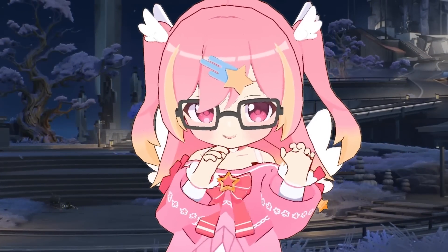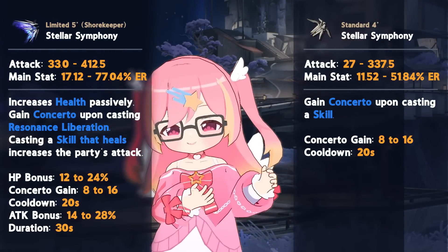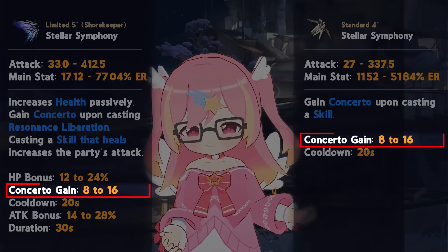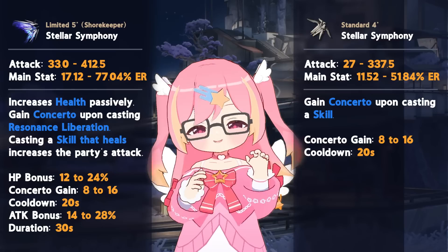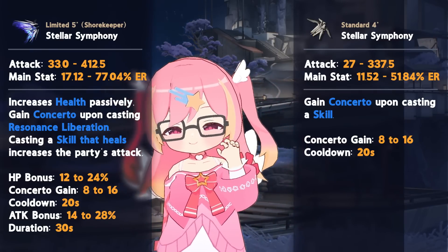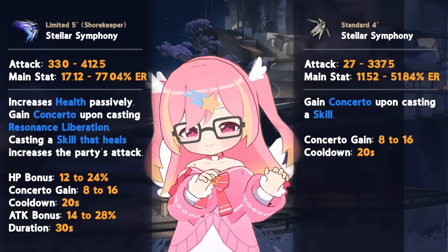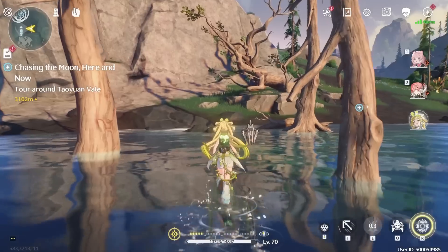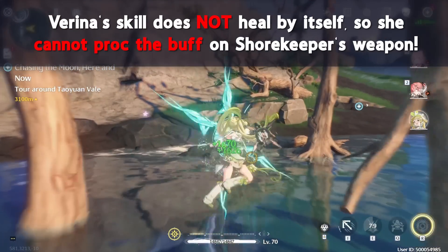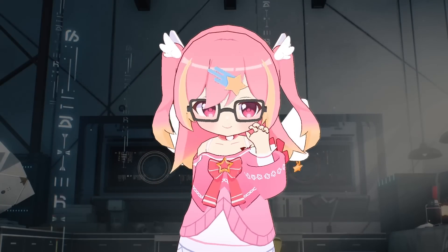Her signature weapon is very similar to Variation, as it has an energy regen main stat, as well as an additional 8 concerto per rotation, though it has a much higher main stat value. In addition, it provides a team-wide attack buff when using a healing skill, on top of buffing max HP. Note that this will not work on Verena, as her skill does not directly heal. Let's analyze just how much this weapon brings to the table.